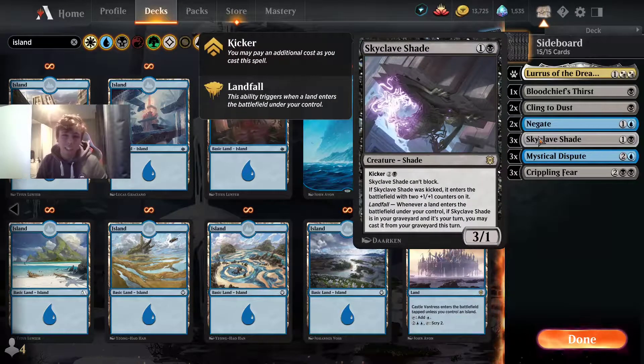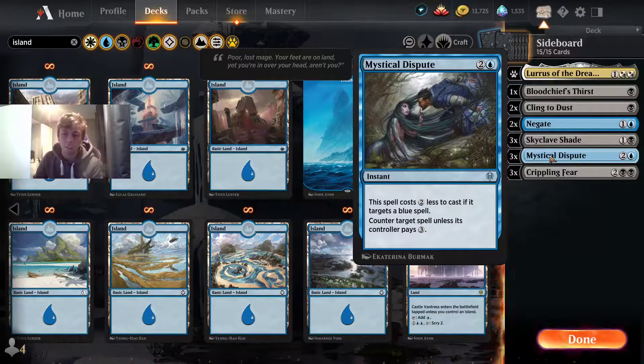We also have Skyclave Shade, which is used a lot against more controlling decks. We have Mystical Dispute, used in the Mirror, and also against Sultai Ultimatum — it could be pretty good. Blue-red spells, if you come up against that, it would be really good in that matchup. If you're playing against a blue deck, you can't really go wrong with Mystical Dispute.